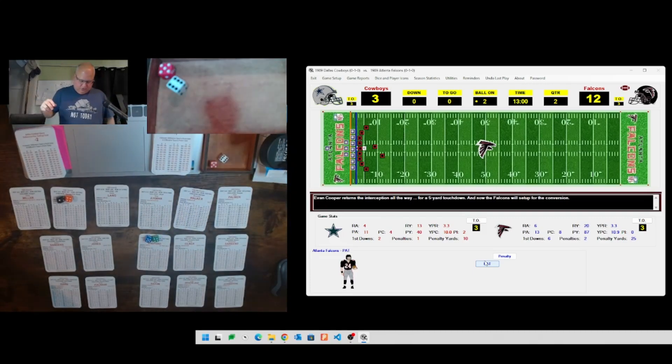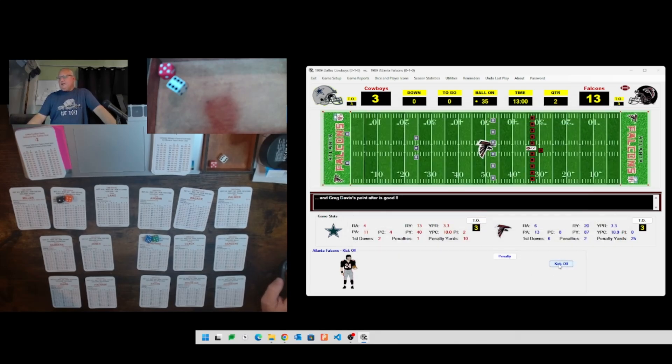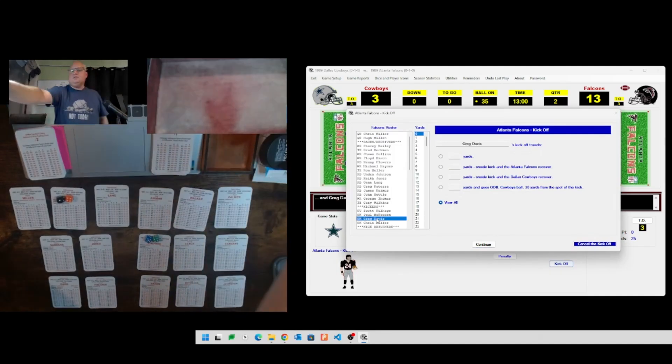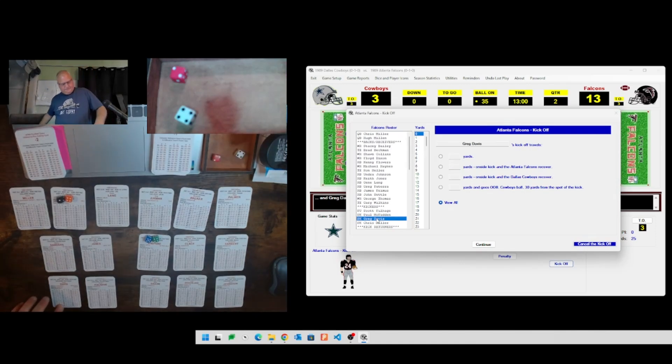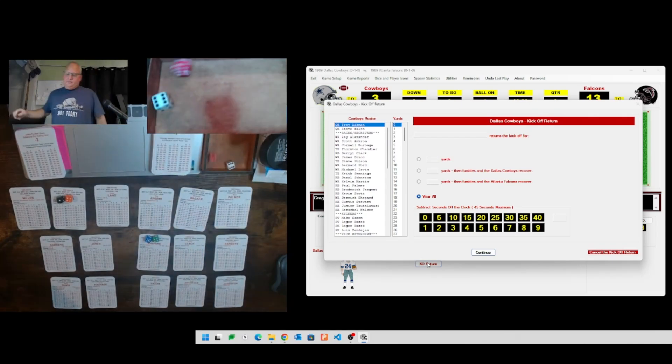Extra point for Greg Davis - roll is 56, then 22, and it is good. Atlanta leads thirteen to three. Atlanta kicks off - Greg Davis rolls a 24 for a five, and that's a 64-yard kick taken at the one yard line by Herschel Walker. Walker's return roll is 26 in column 11, and he returns it for 22 yards, getting them to the 23 yard line. That's where Dallas will start their next possession, down thirteen to three.